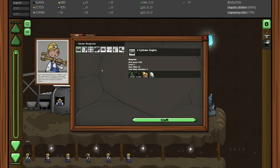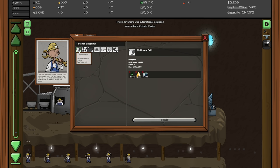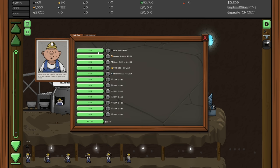Time for a four-cylinder engine on our drill! We've been stuck at 30 kilometers for a while now. The platinum drill would increase drill speed by 305% which would be super nice, but we need 50k and gold and platinum. Let's sell everything except gold and platinum.